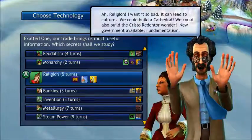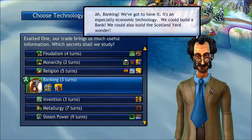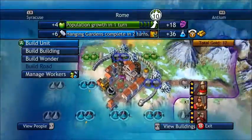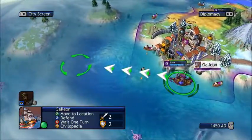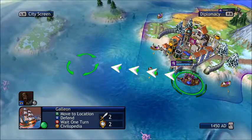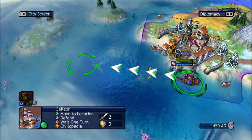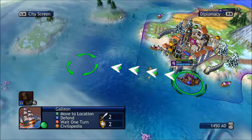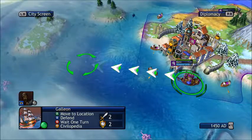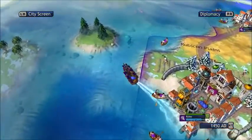I could go for steam powered but I don't want that. I could go for invention. The second I'm done building Hanging Gardens I'm probably just going to build a university. After that I don't really need anything else for that city — it's pretty much all set. You could get more food, science, and production if you need it.